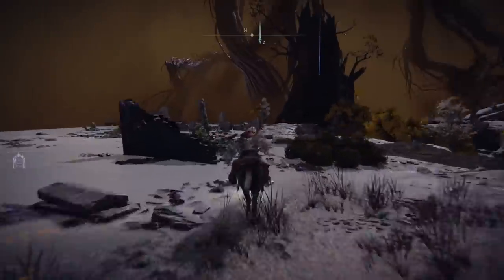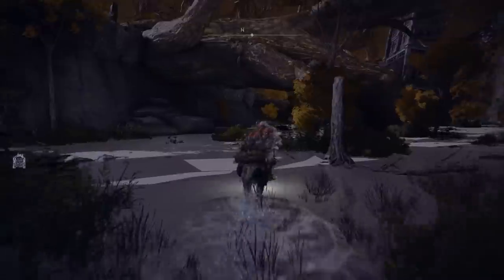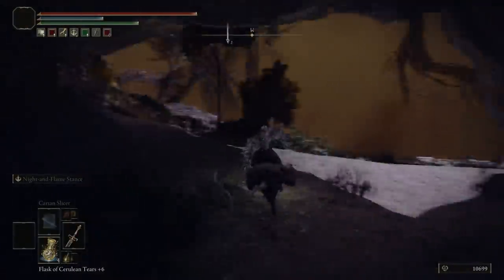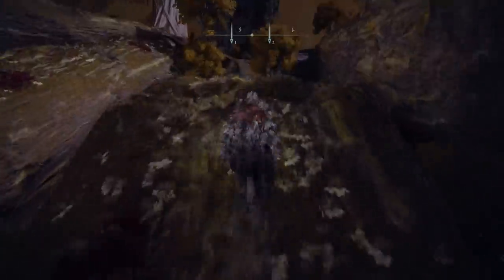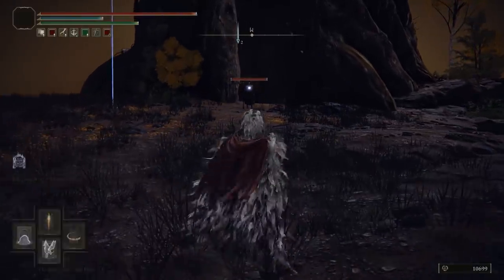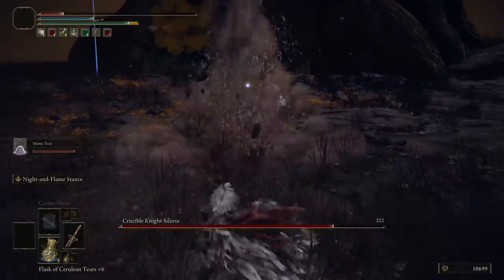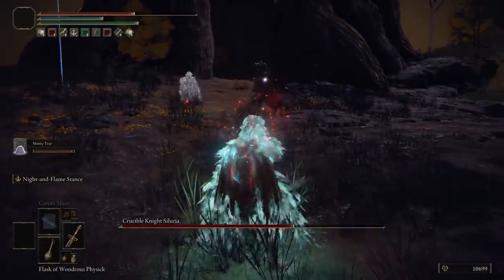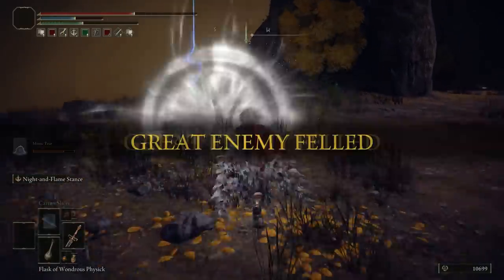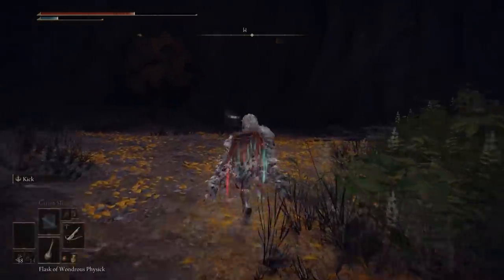You can just jump there because there's going to be a wind updraft - a wind that makes you jump high. There's going to be another grace here, with that updraft right in front of that building. You can also take this little detour: go here on the left and then right there on the right. You'll find a knight, and if you beat that knight you can get a really awesome weapon. You can beat him with your Mimic Tear. The armor is not a must - you don't have to fight this guy. You can dodge him or run away and just open this chest.